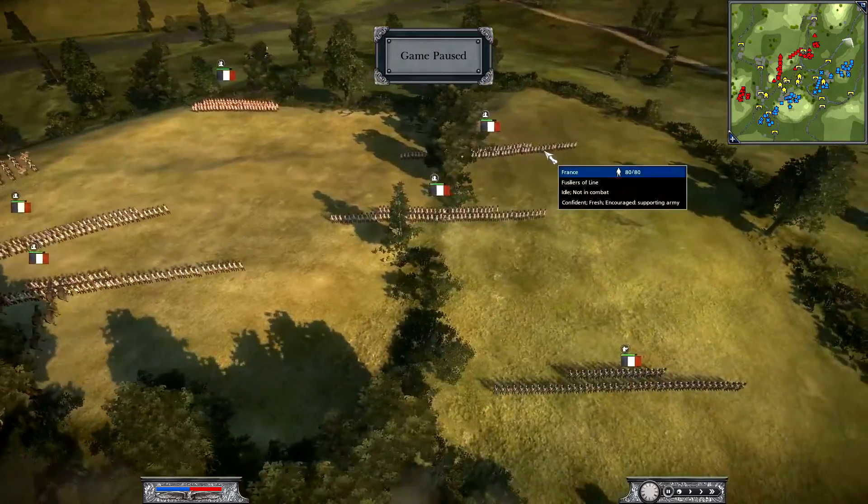I've got the depth of field turned on as well, and it looks really cool when you've got artillery pieces exploding — it focuses in on nearer objects and blurs out stuff in the distance. Just look at these rockets coming in for a huge volley. Tell me what you guys think about having depth of field on — I think it looks pretty cool, but I'll turn it off if it gets annoying.